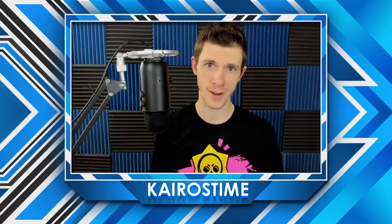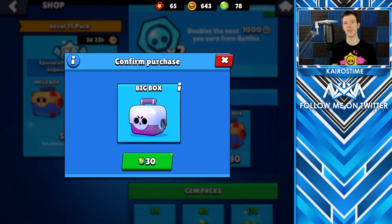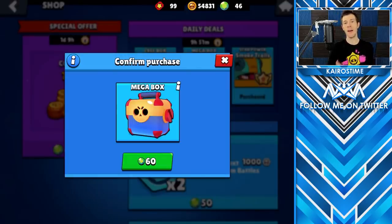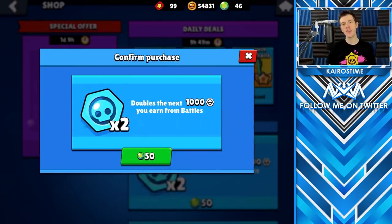Starting from the least effective use of gems: purchasing Big Boxes costs 30 gems, equivalent to 3 boxes, which is 10 gems per box. Next is the Mega Box, equivalent to 10 boxes for 80 gems — that's 8 gems per box. Up next is the Mega Box daily deal at 60 gems, a 20-gem discount off the regular price, equivalent to 6 gems per box. Now if you are a new player, the most efficient way to consistently spend gems is going to be on token doublers. Token doublers double the next 1,000 tokens you earn from battle, meaning your net gain is 1,000 tokens — equivalent to 10 boxes. At 50 gems for 10 boxes, that is 5 gems per box.